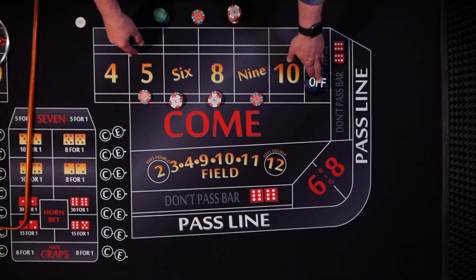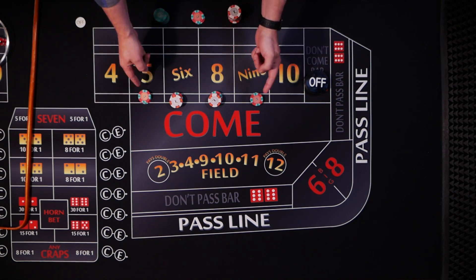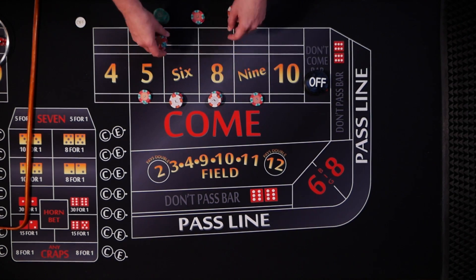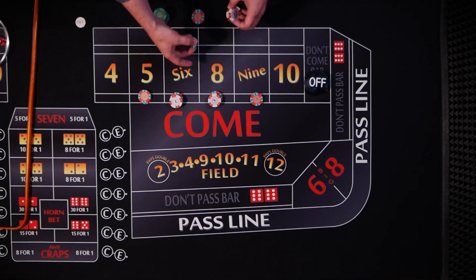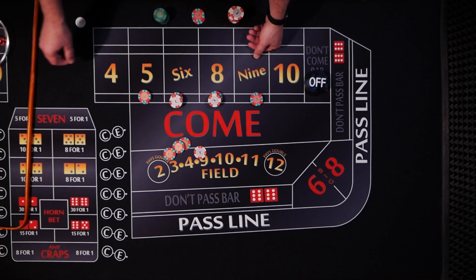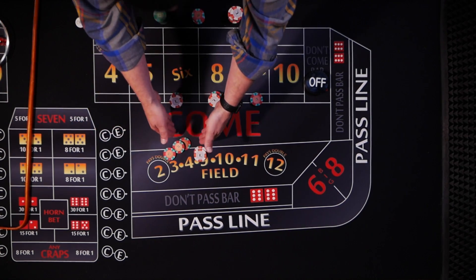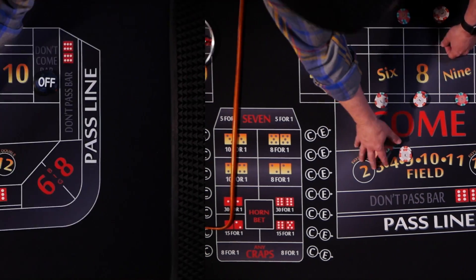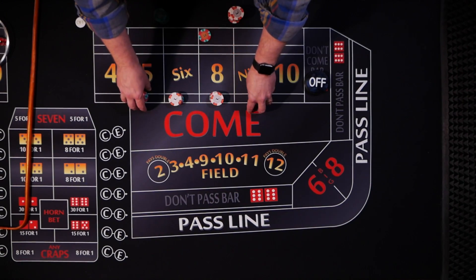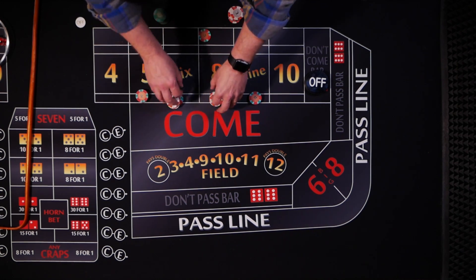With this strategy, he wants you to get in and get out. He starts with a $66 inside bet, working on the come-out roll. That's $15 bets on the 5 and 9 and $18 bets on the 6 and 8. If any of these win, you get a payout of $21. Drop the dealer $1 and use the $22 to press everything up one unit — now you've got $20 on the 5 and 9, and $24 on the 6 and 8.